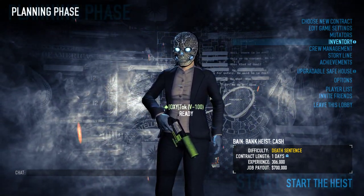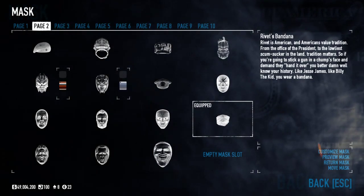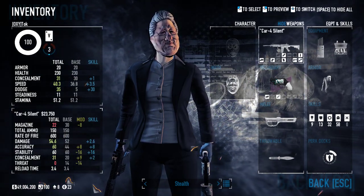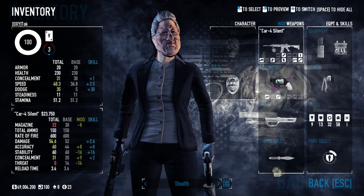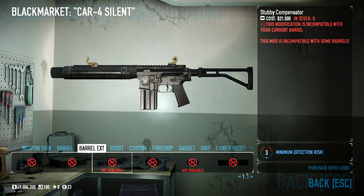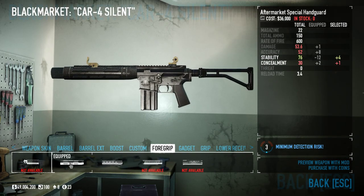First off, number one: you're going to need to make sure you have a stealth setup. I'm going to change that mask — we'll be Bill Clinton today. For your weapon setup, you want the highest concealment possible. I've got the CAR-4 silenced. For mods: no weapon skin, I've got the stealth barrel, no barrel extension because you can't have one with the stealth barrel.